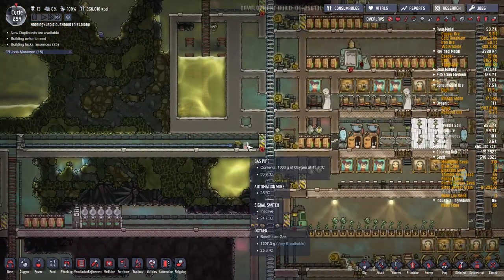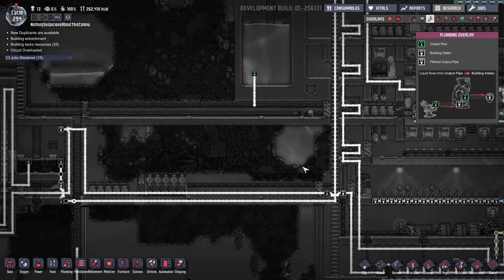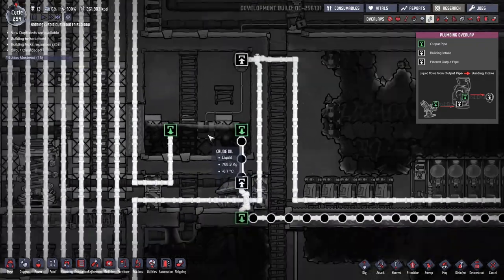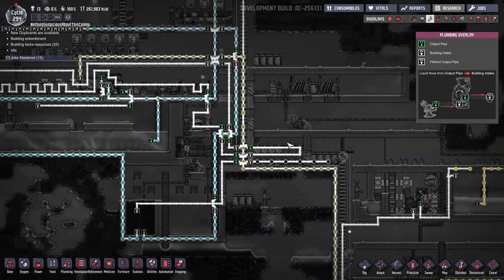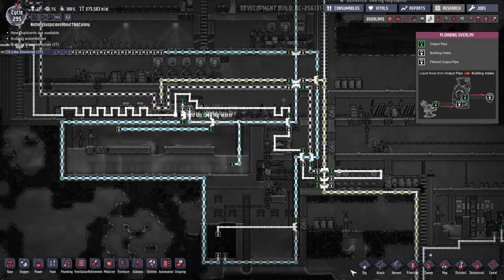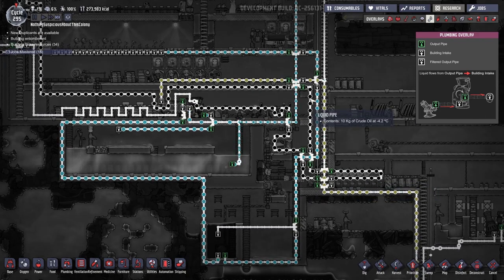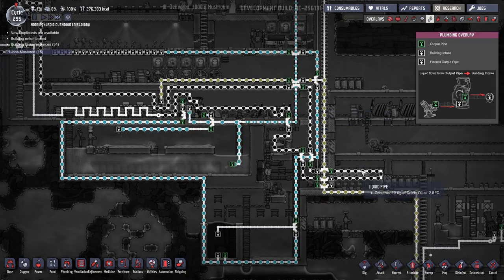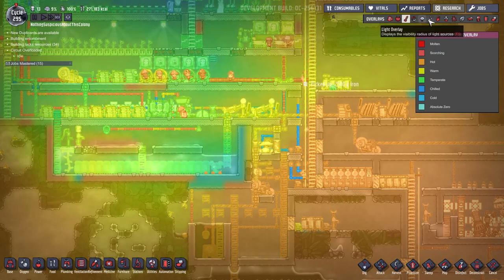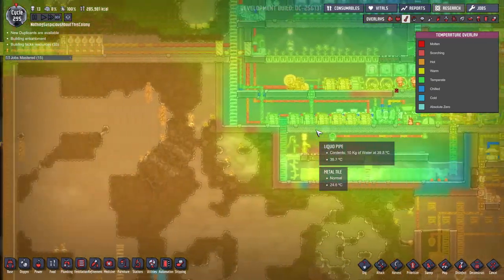We can reactivate the oil cooling system now. I'm looking forward to seeing how those obsidian pipes work out. Our oil reservoir is down to minus 6 degrees Celsius, so it's going to keep getting colder — maybe with the additional linkages we've added it'll start to heat up a bit. The cooling is really working: we've got minus 4 degrees Celsius oil going into the exosuit docks, and it comes out at minus 1. We are extracting a lot of heat from this — those obsidian pipes are working out pretty well.